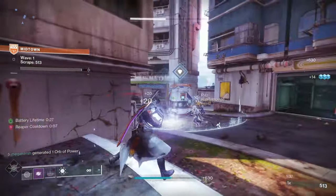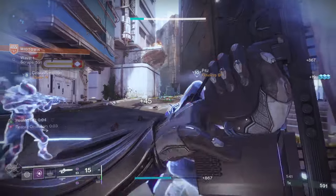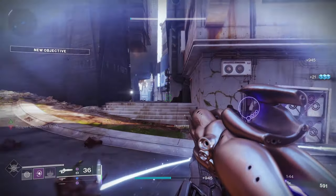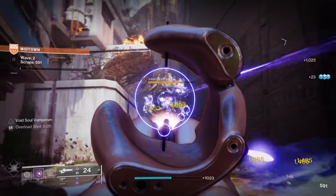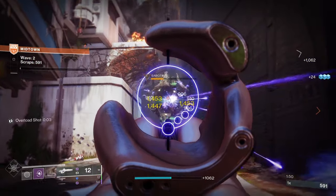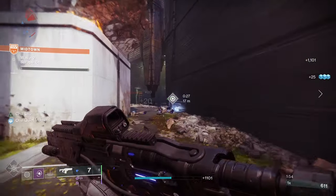You can also turn in the currency Trophies of Bravery, which are acquired through Onslaught and other activities in Destiny 2. Turn in 10 and you'll get a random weapon which could be Falling Guillotine. You can find this chest next to Lord Shaxx, to the left of him in the Hall of Heroes.